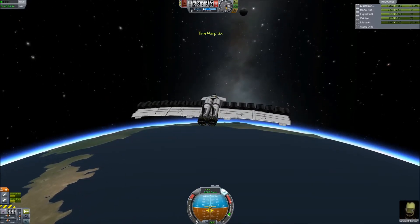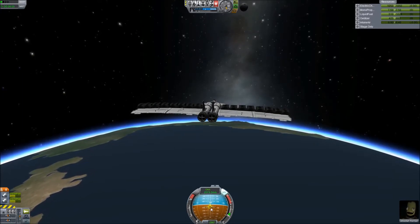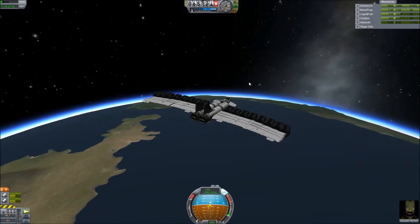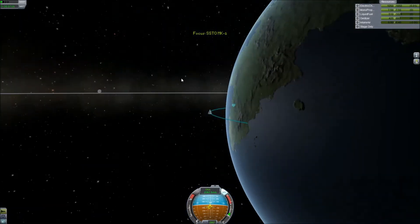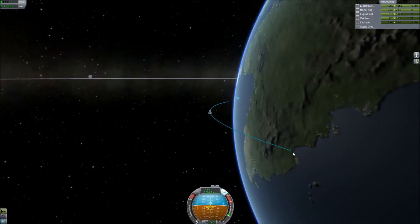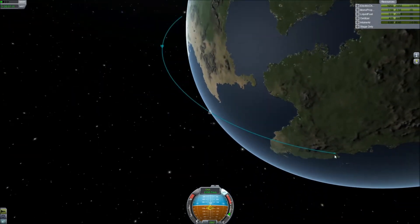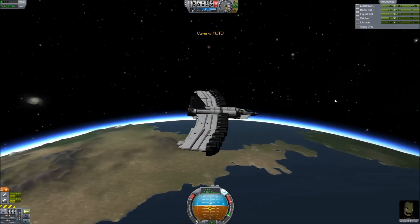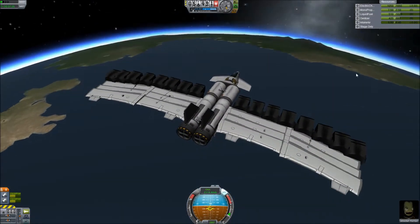We can't time warp once we're in the atmosphere. My prograde marker has dropped slightly so I'm making sure we stay on that on the nav ball. This part of the journey is pretty self-explanatory — we still have quite a distance to go. Our orbit has dropped quite significantly. I think I may have overestimated my landing position and might end up near those mountains, so I might have to fly a bit further to get to the Kerbal Space Center.